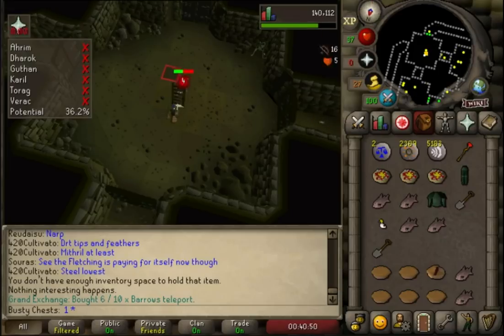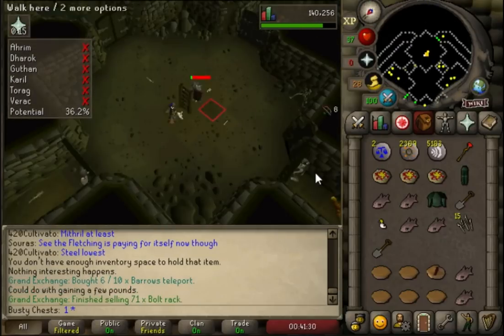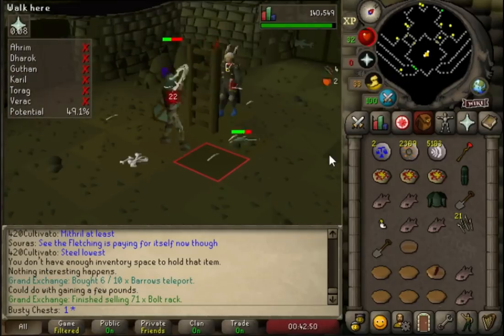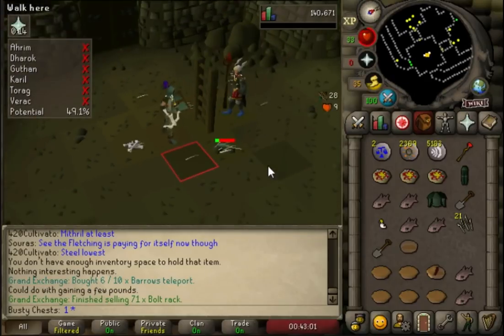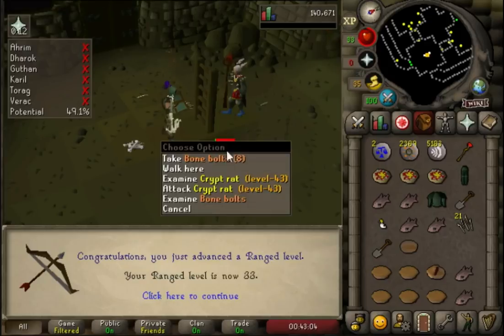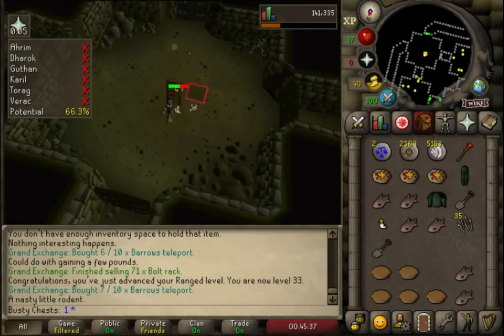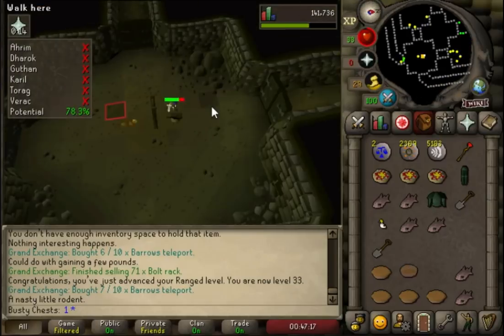Most of our Barrows teleport tabs have bought, which is really good - that means we'll have no problems coming back and forward. And our bolt rack sold, that's class. Those Emerald e-bolts have a 55% chance of inflicting poison if you hit, which is just going to be a game changer in this account. It's going to be insane how much damage we'll be able to do with them.